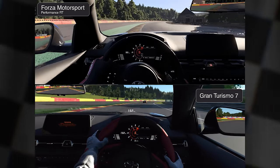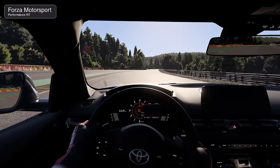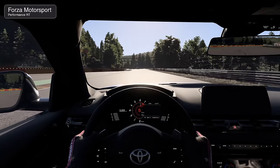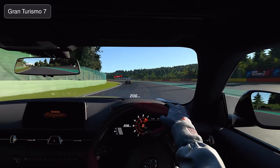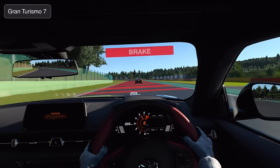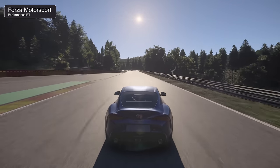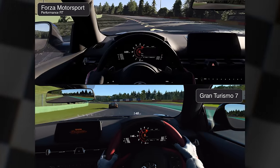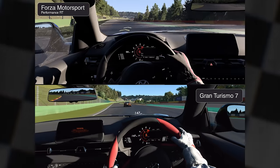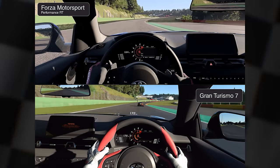GT7 uses the Japanese domestic version of the Supra while Forza features the American left-hand drive model. There are subtle differences in how materials interact with light and shading. When racing in cockpit view, motion blur is disabled in Forza while GT retains this effect, impacting the perceived sense of speed. Switch to an external camera and motion blur is restored in Forza — it seems disabled only in cockpit view.